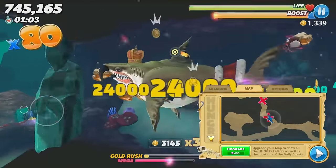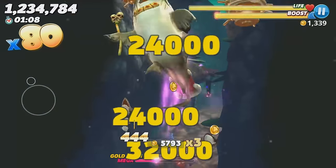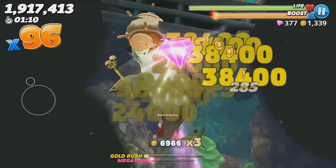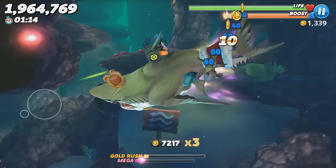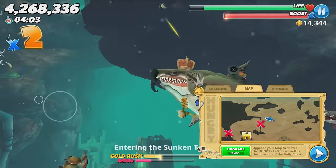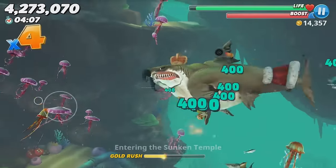Onto the Arabian Sea — you probably want to do this one on a Mega Gold Rush. Once you break through that door there's a ton of mines, but past the mines there's almost always one gem fish and sometimes even two. There's also a spot with a whole bunch of purple jellyfish, and again you just have to eat all of them because you never know which one is going to have a gem.